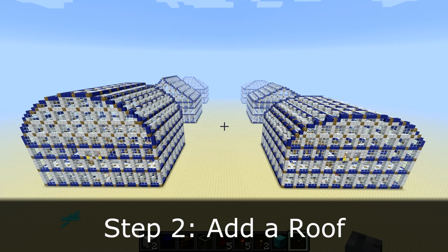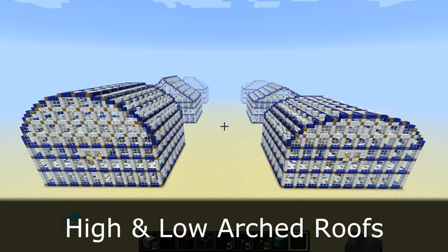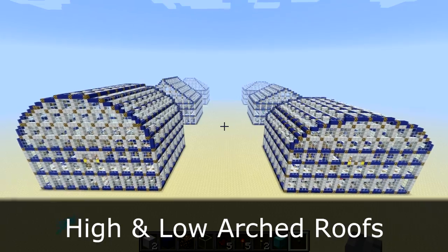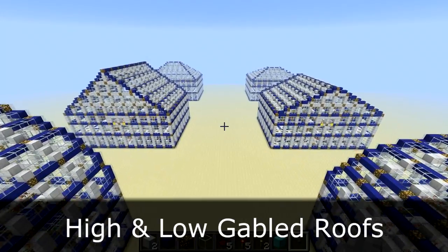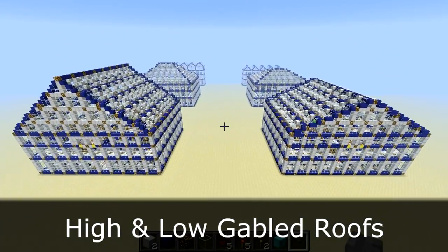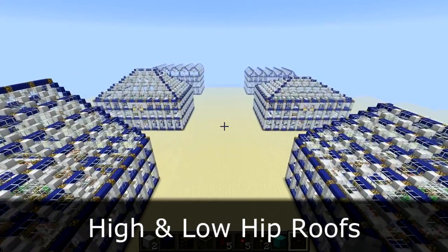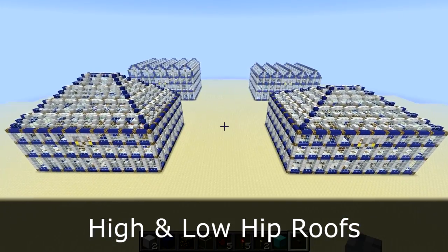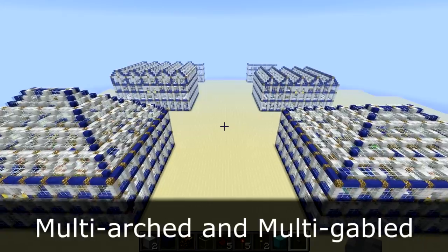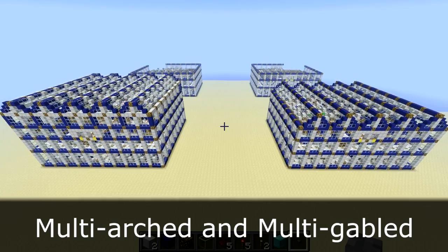Once you've imported your station into your own world, you'll probably want to add a fancy roof on top of it. There are eight different roof schematics in version 4.1. The first two are the arched roofs — they come in high or low types. The next two are gabled roofs, also known as pitched roofs, and they also come in high or low variations. The next two are new to version 4.1 — these are what we call hip roofs. And finally we've got the multi-roofs: on the left a multi-arched roof, and on the right a multi-gabled roof.